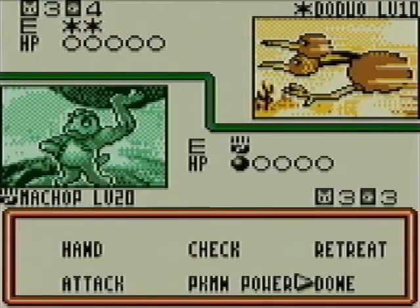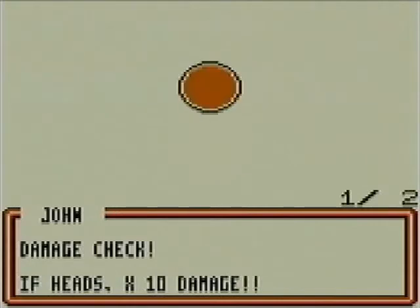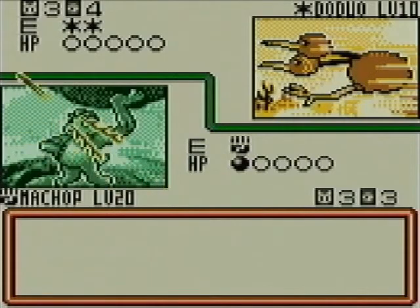Let's end our turn without attacking. Now it's Jon's turn. He'll draw a card, and then Fury Attack.